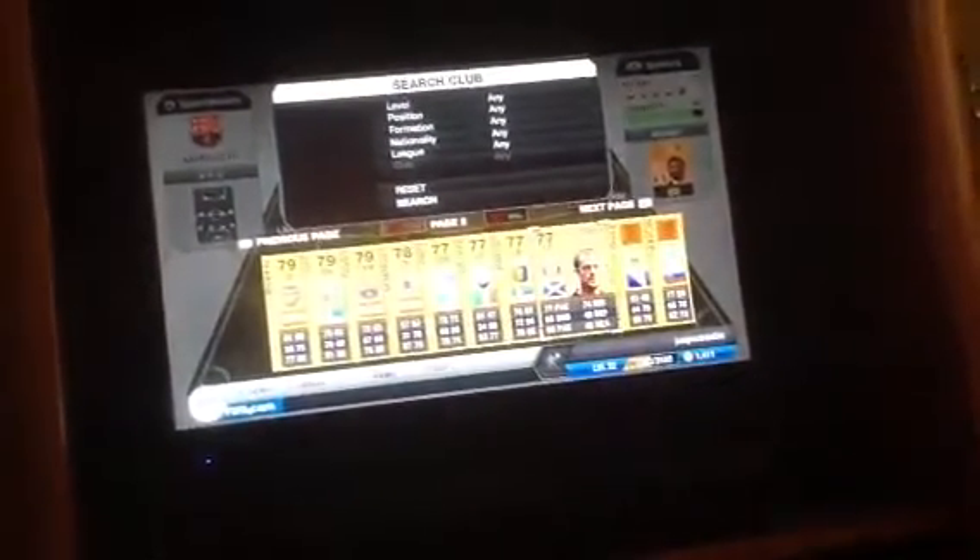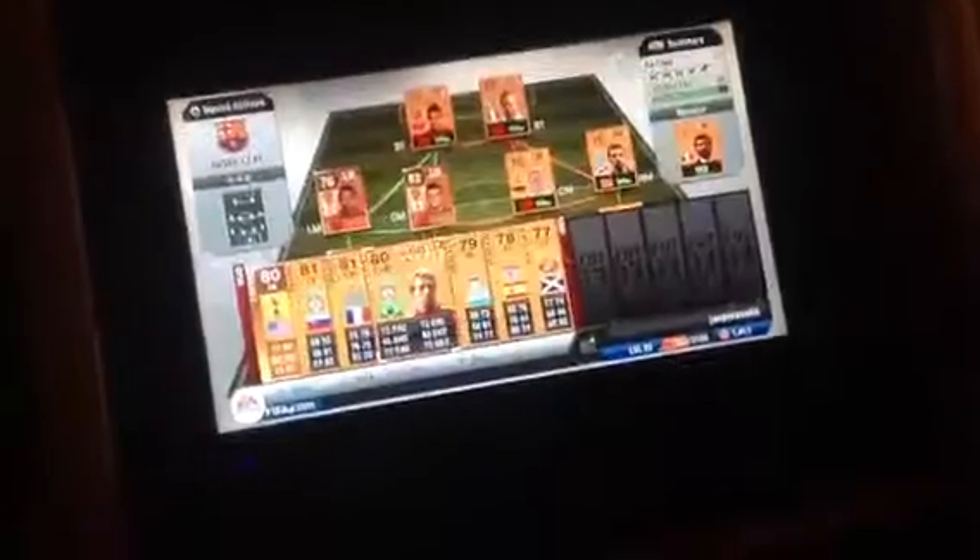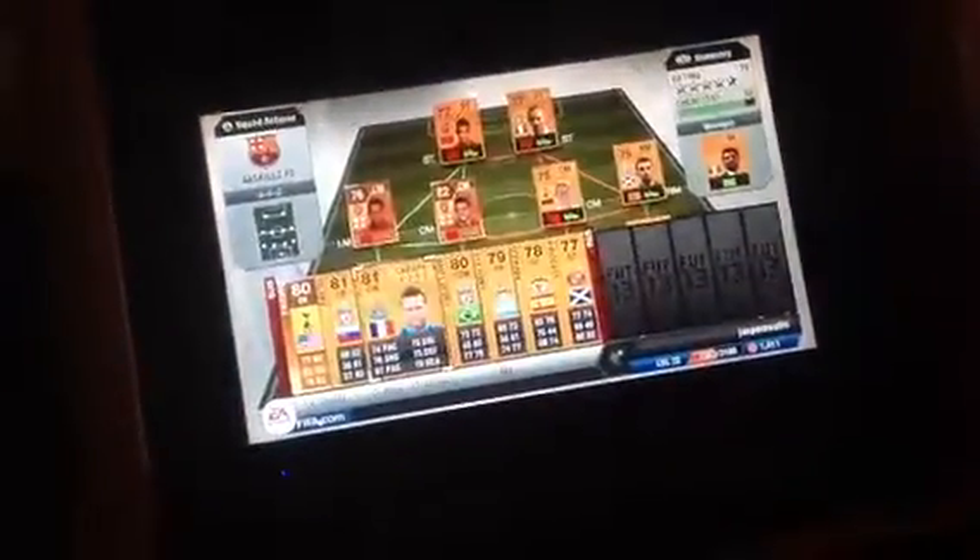And to finish off the BPL squad builder, we have Decha, the man from Sunderland. I got him out of a pack. I got Rodrigo out of a pack. I got Zabaleta out of a pack. I got Lucas for 450. I got Kabay out of a pack. I got Skrtel for 950. And I got Friedel.